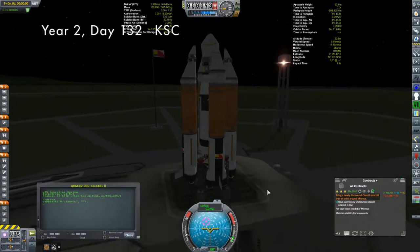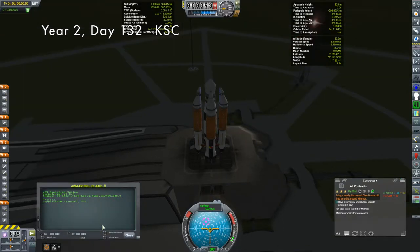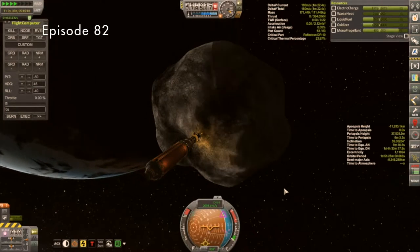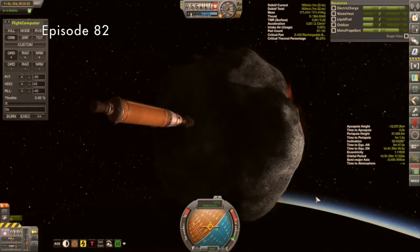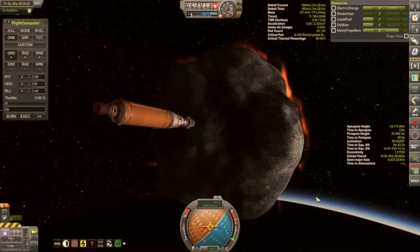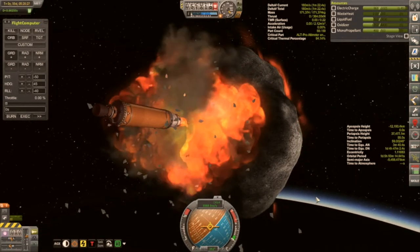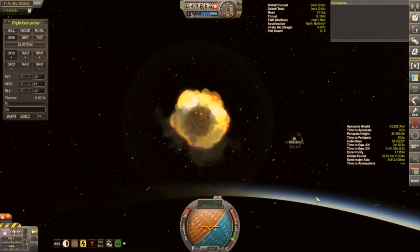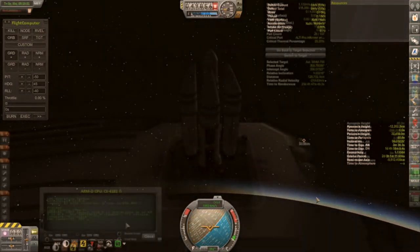Sitting on the pad here we have the ARM E2, on its way hopefully to capture a D-class asteroid. I say hopefully because there has got to be a jinx on this mission - this is the fourth vessel to attempt it. The first attempt by the ARM D actually got closest: it reached the asteroid and got itself back into Kirbin's SOI, but I tried some aerobraking to facilitate the capture and found out that an asteroid doesn't make as effective a heat shield as I had hoped.